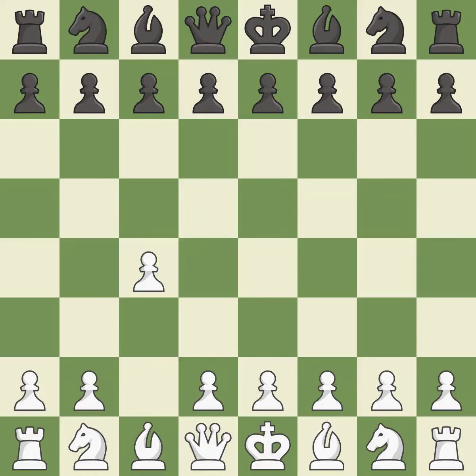In the English opening, white plays c4 to take control of the d5 square without sacrificing a central piece. This is a more patient opening. e5 controls the d4 and f4 squares and allows the queen and dark-squared bishop to develop. The battle for the e4 square is launched by Nc3, attacking the d5 position.